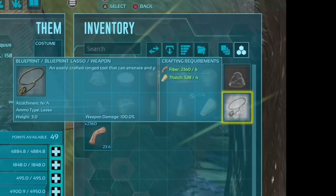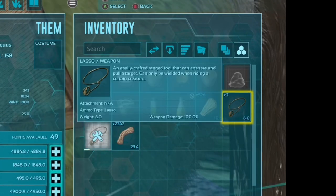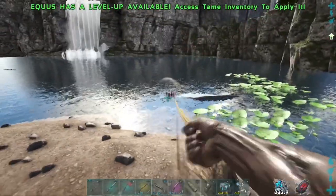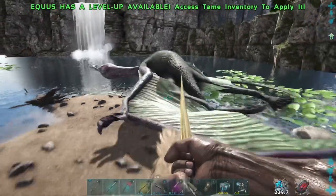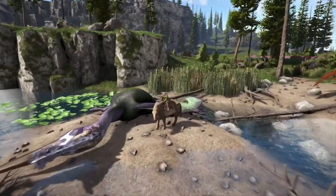All you're going to need is an equus. Simply put a saddle on your equus and it's going to give you the option to craft a lasso. Next, go ahead and mount your equus and you can lasso the quetzal and pull it out of the water. I don't know how many times I've left a quetzal in the water because I literally didn't know I could do this.